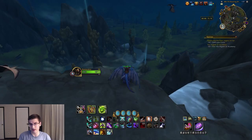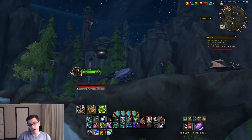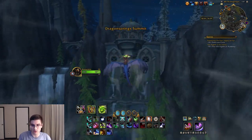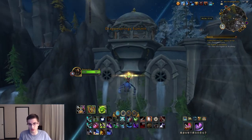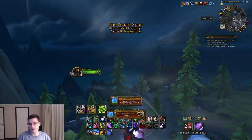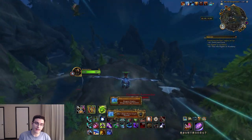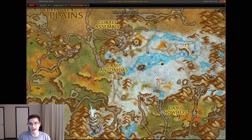Heading over to the southeast of the zone, near the Fork River Crossing, is the Dragonspring Summit glyph. Head to where I am on the map; you'll see a little waterfall there, and near those waterfalls — it kind of looks like a dam — near the bottom of that is going to be the final Ohn'ahran Plains dragon glyph.